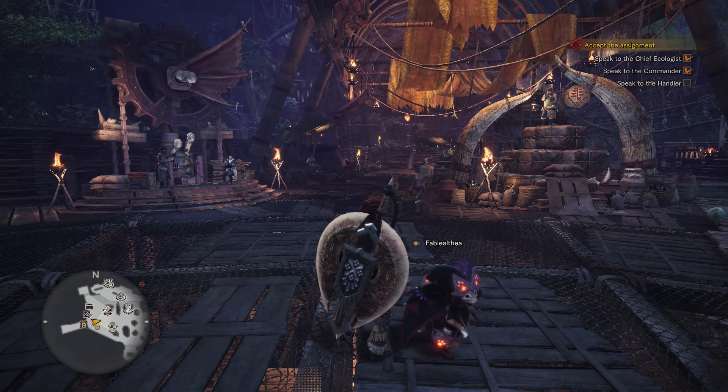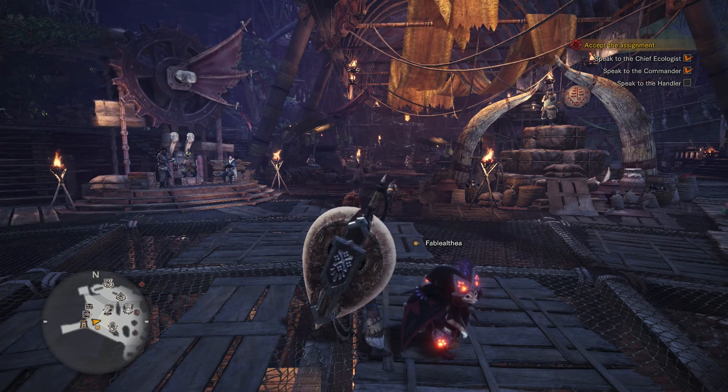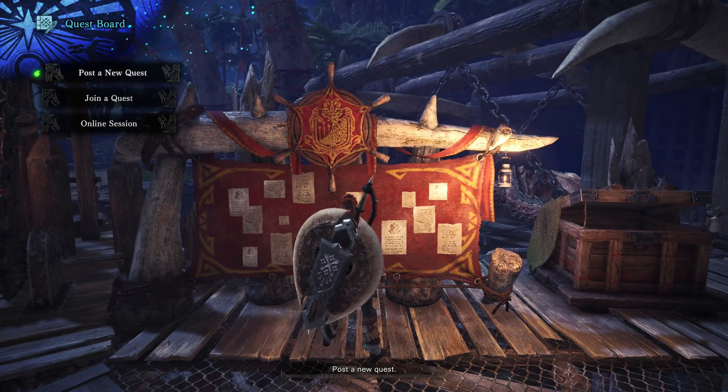Hey everyone, and welcome back to Monster Hunter World. On this video, we're going to be doing the optional quest, Pretty in Pink. And I want this weapon right here, the Dragon Bone Cutter, so I am ready.